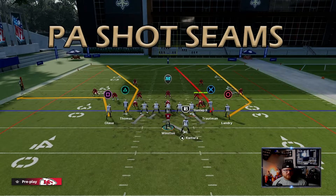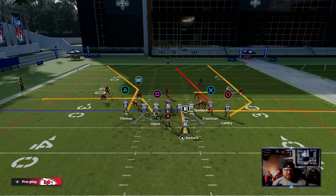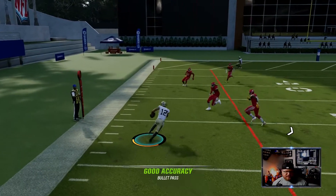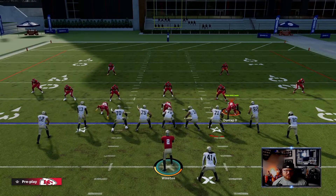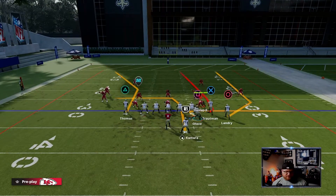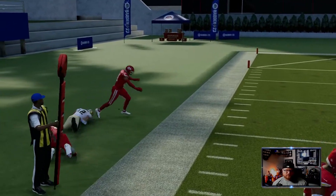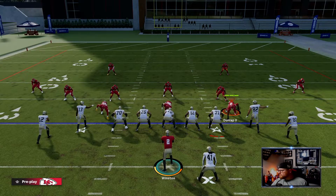Another play we really like against Cover 4 is PA Seams again — run it the exact same way. Motion this guy over and look for the speed burst coming across the middle. People kind of let him go and you can yak it up the sideline — that's a huge play for Cover 4 even when they're in match. There's just a trail defender that doesn't pick up on him. The cleaner he gets off that line the more wide open he's going to be. It's a tough play especially with the go routes — people think you're trying to seam them, and you're going to come across the middle with that nice little speed burst.